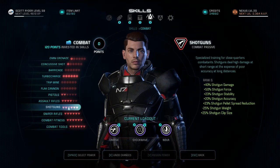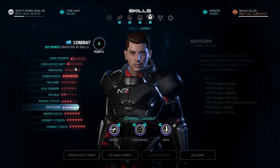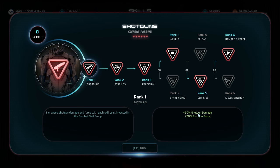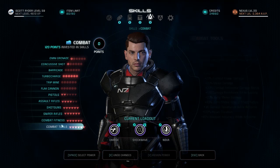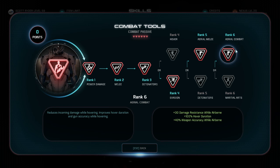You want to max out the shotgun rank so you can get damage and force at the end. Probably want to invest as many points into the combat skill group as you can, because that will also increase this as it scales with the amount you put into combat. In combat tools, you can increase your hover duration with aerial combat, which is a pretty good ability — in most cases better than martial arts unless you're a melee character.